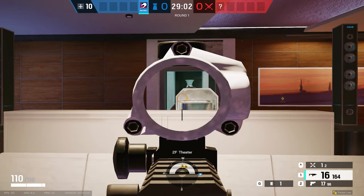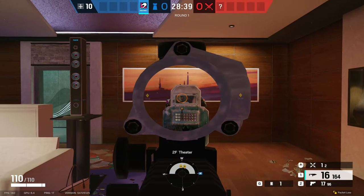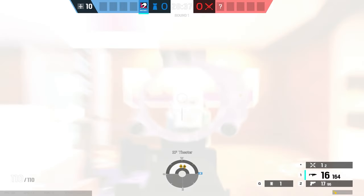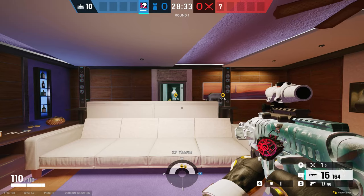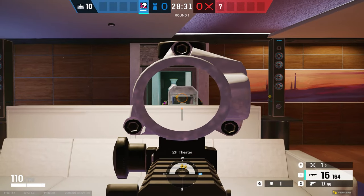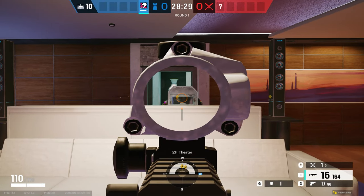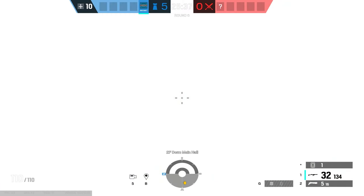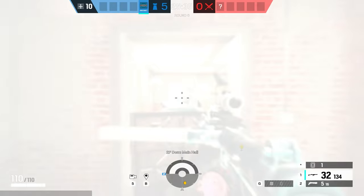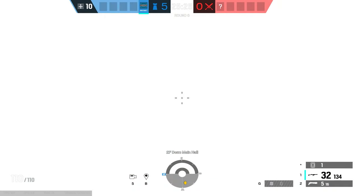Here's one for the Blitz players. Depending on the height of objects in the middle of a room, your flash may be blocked even though you can clearly see the person on your screen. Deployable shields are a different story though — flashbangs and Blitz's shield will fully flash somebody through a deployable shield even if they're fully hidden.